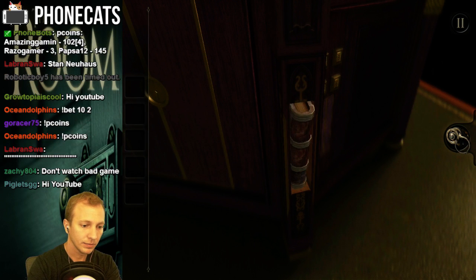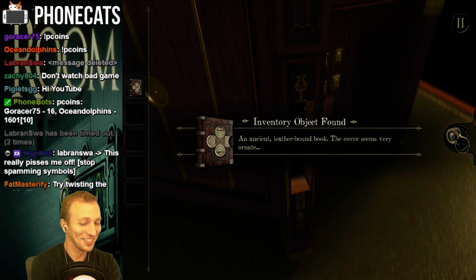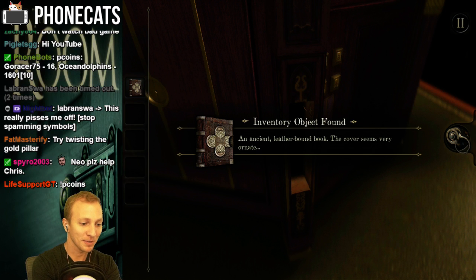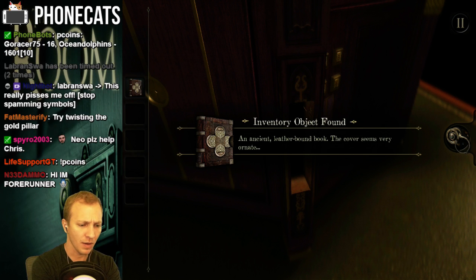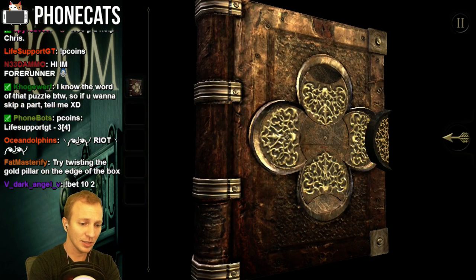Click. Oh my god, it's like those puzzle things — I'm talking about those puzzle boxes. An ancient leather-bound book. The cover seems to be very ornate. Well, let's take a look at this book. Oh great, now we're like inside a puzzle inside a puzzle. Puzzle-ception.